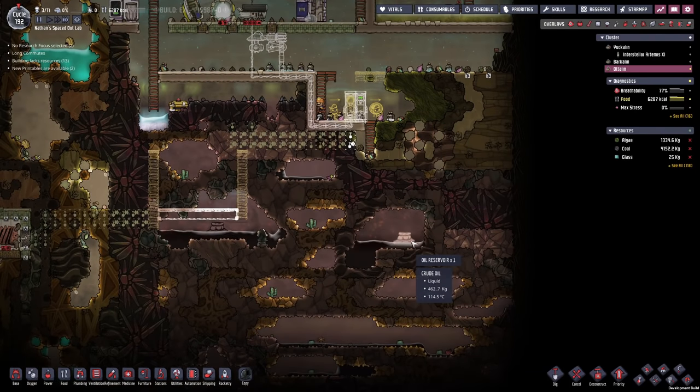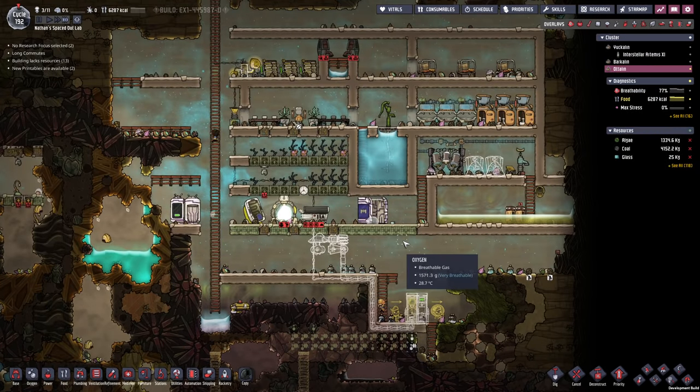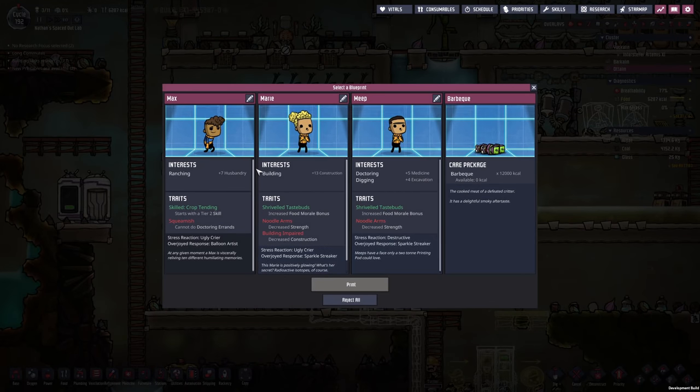That is gonna make it so much easier to actually get to the oil reservoirs and maybe explore a little bit further down. Also we have a new duplicate — let's see if we can use them: branching, building, doctoring, digging.